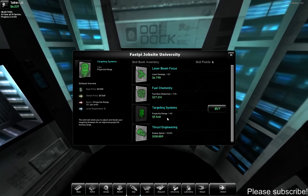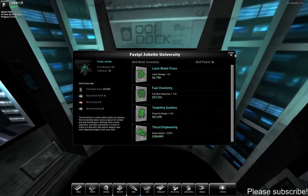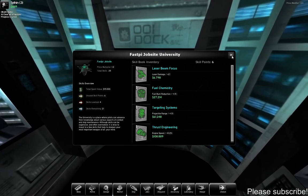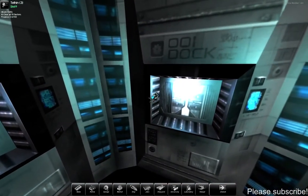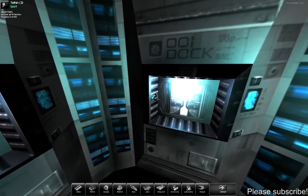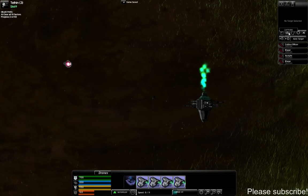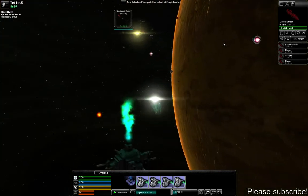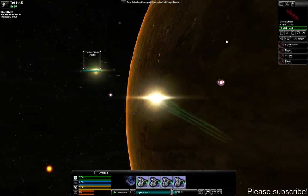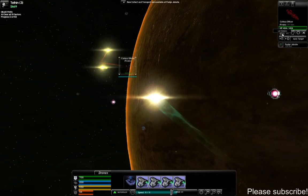I can buy targeting systems now, so let's go ahead and buy that. It says it increases your range of projectiles, but I'm not sure if laser beams count as projectiles since you can also buy missiles and other gun types. That's the kind of thing min-maxers would figure out by analyzing everything in spreadsheets. Oh — I forgot to refuel. Let me see if I can turn around.